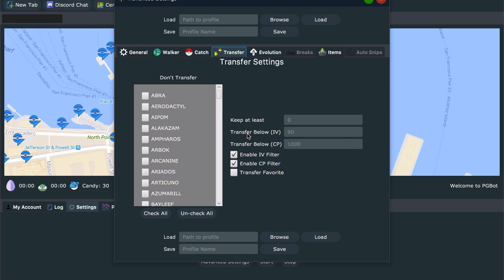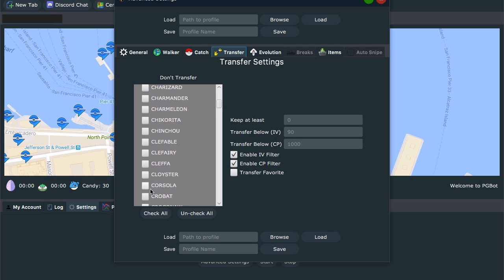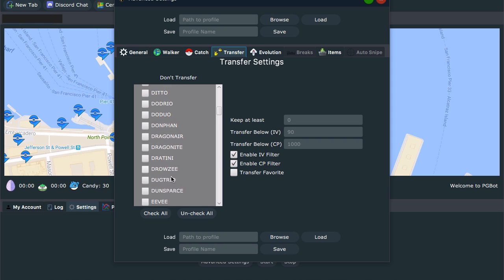If you want it to automatically transfer Pokemon you don't want, you can do that here. If you change this, it means keep at least a certain number — if you put five, it'll keep at least five of every single type. For me, I'm going to put zero because I only want ones that match my other criteria: transfer below if it has an IV lower than 90%. I want to keep everything that's 90% IV or higher, and everything that's 1000 CP or higher. CP is combat points — that's its actual level. IV is kind of a hidden level. Enable IV and CP filter. If you don't want favorites transferred, you can set that. You can also exclude certain Pokemon you want to load up on — like Pidgeys for Evos — by checking them here.